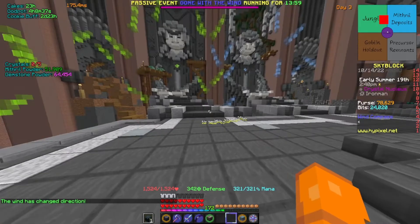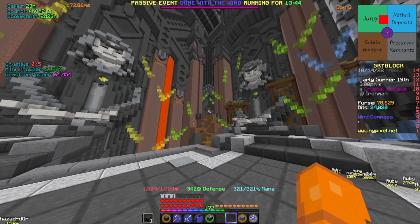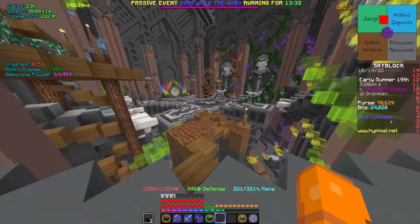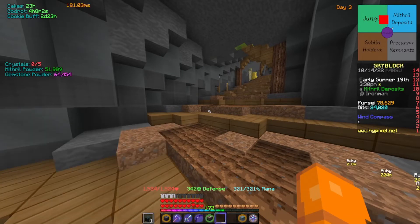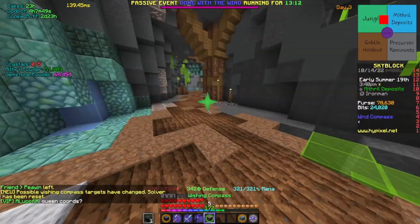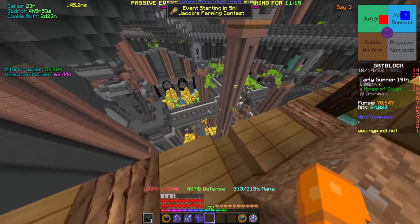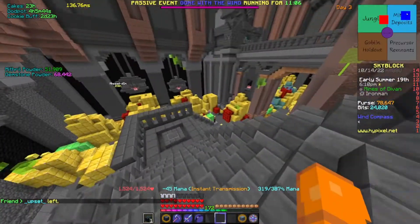The first crystal we're going to get is the Jade Crystal — my least favorite — which you get in the Mithril Deposits at an area called the Mines of Divan. I have a heroic Aspect of the End so I can fly across, but if you don't, just run. You can ask in chat where the Mines of Divan are, or use a Wishing Compass in the area and it will point you in the right direction.